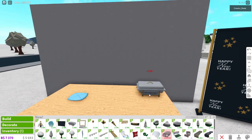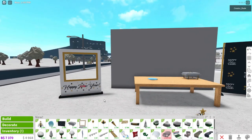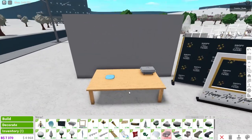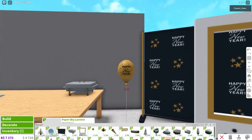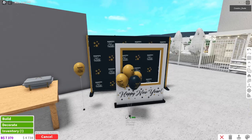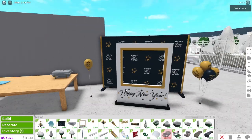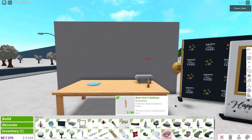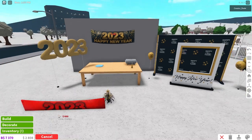We also have a food warming tray, a new year's photo booth frame - you could put those two things together, that's cool! There's a new year's logo balloon, multiple versions of them, a party horn, a 2023 new year balloon, and a new year's banner.